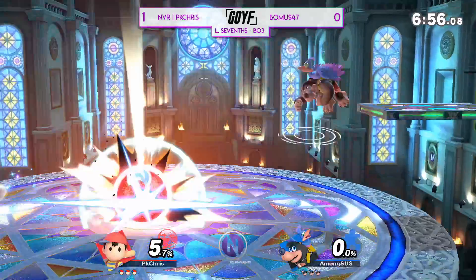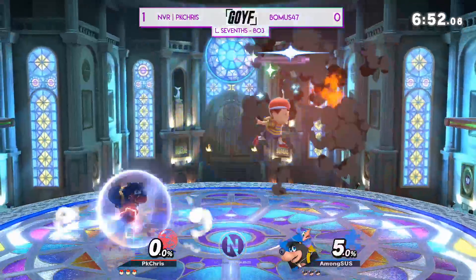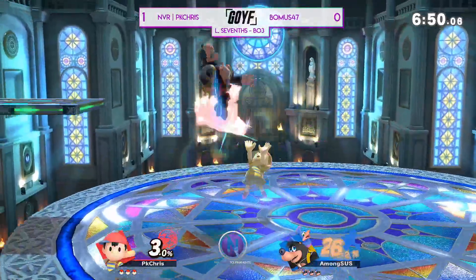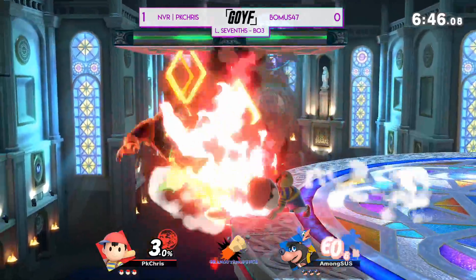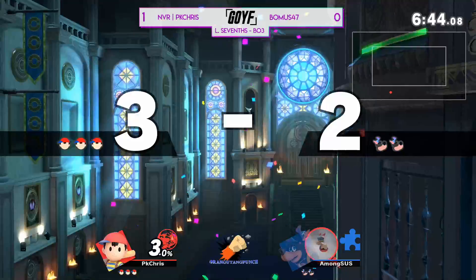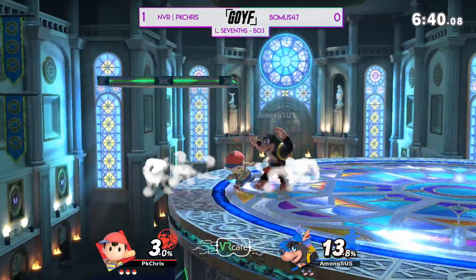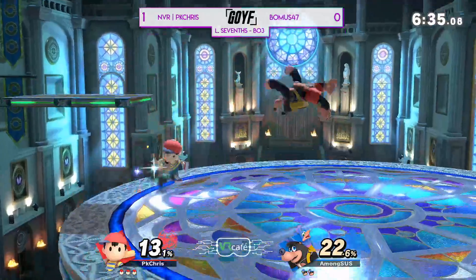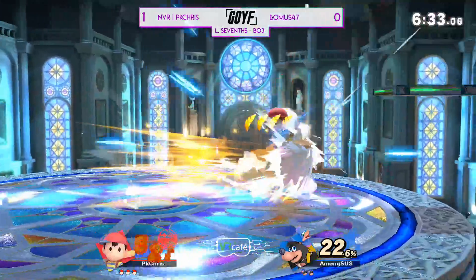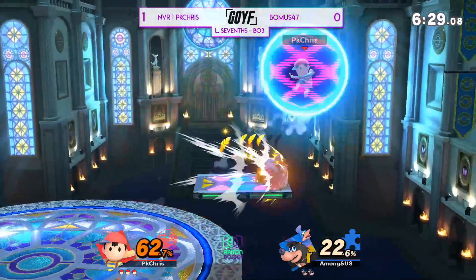PK Chris showcased that — whenever the game slipped away from him he wasted zero time getting himself back in the fold. Chat is cracking up saying Bonus got cheesed at 37 when he flew directly into PK Thunder 2. The only one that's wrong is you — that's not cheese. But here again in game two, Bonus getting pressured in the corner — this is gonna be big damage, and that's gonna be a stock. Not even the forward smash — Bonus knows he can't mash out of that. Great stock from PK Chris.